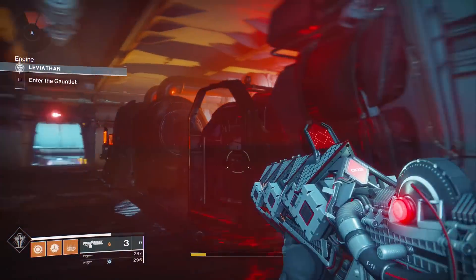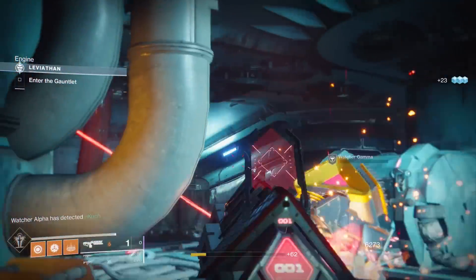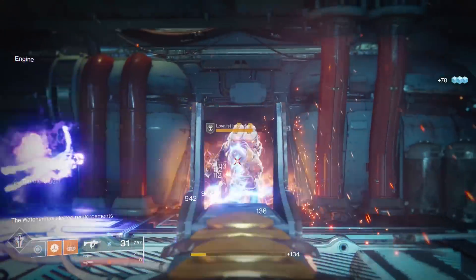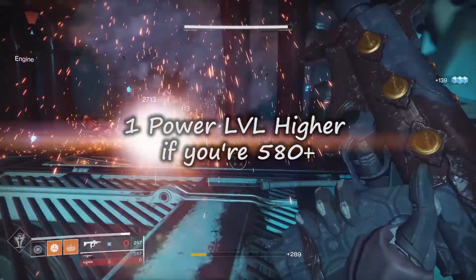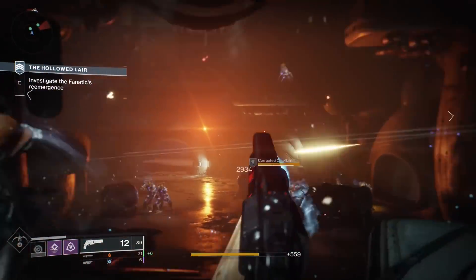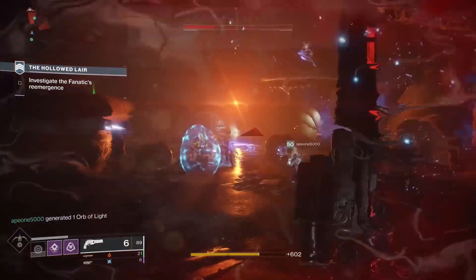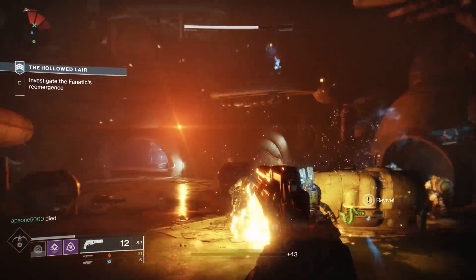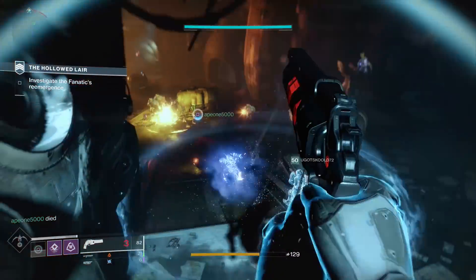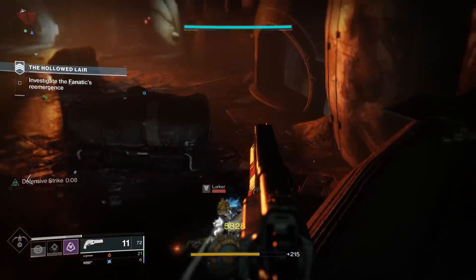Whenever running any activities or powerful rewards, make sure your entire fireteam has a fireteam medallion popped — you won't believe how much of a difference these make when hunting new Forsaken exotics. If an exotic does drop, you can expect it to drop three power levels higher than your max if you're above 580. This also applies to exotic quest items you haven't done on other characters. If your primary slot is lacking heavily, run the Chaperone quest on another character — it'll drop three power levels higher than that character's max power level.